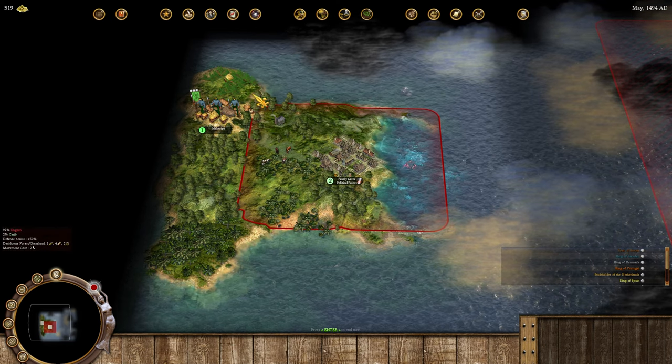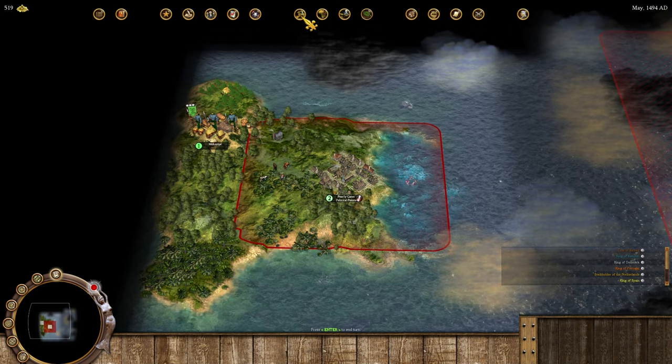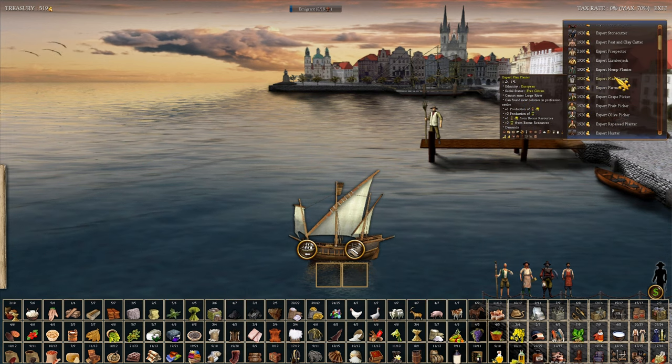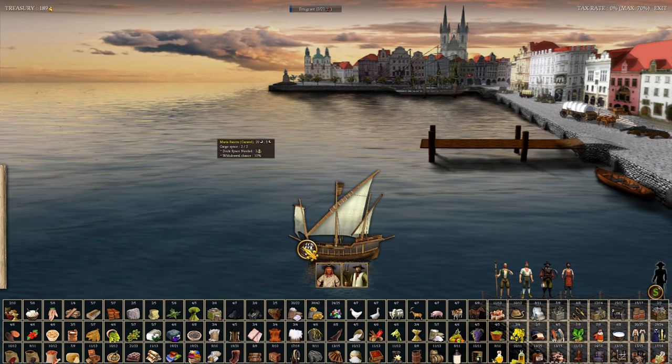I want to do scouting and exploring early on to get a lot of money. But as the English I also focus on crosses — crosses give you whatever immigration you get, while money is more expensive but lets you select specific colonists. Money is flexible but immigration gives you a lot of people. We'll take the cabinet maker since he's most likely to be useful, though there's also an indentured servant who produces more lumber — but I'm out of money so we take what we've got.